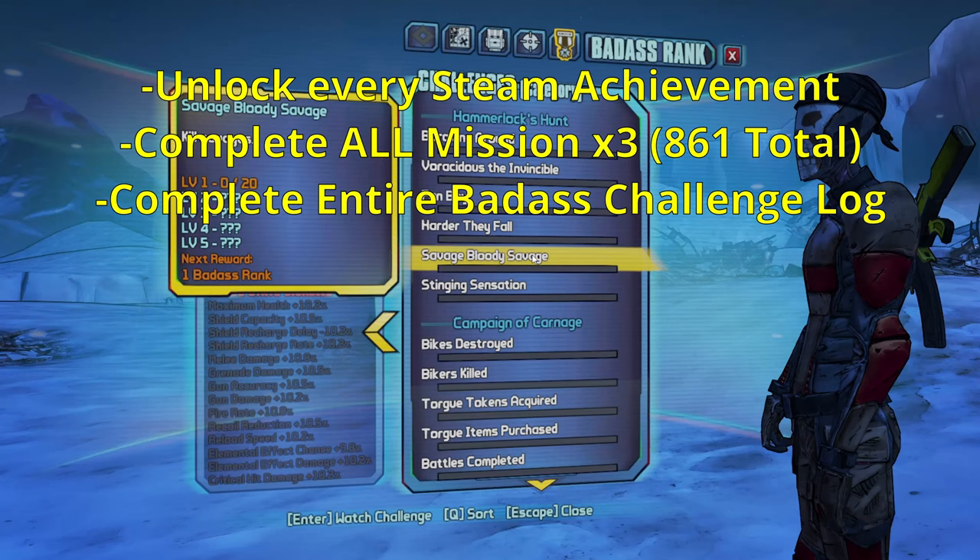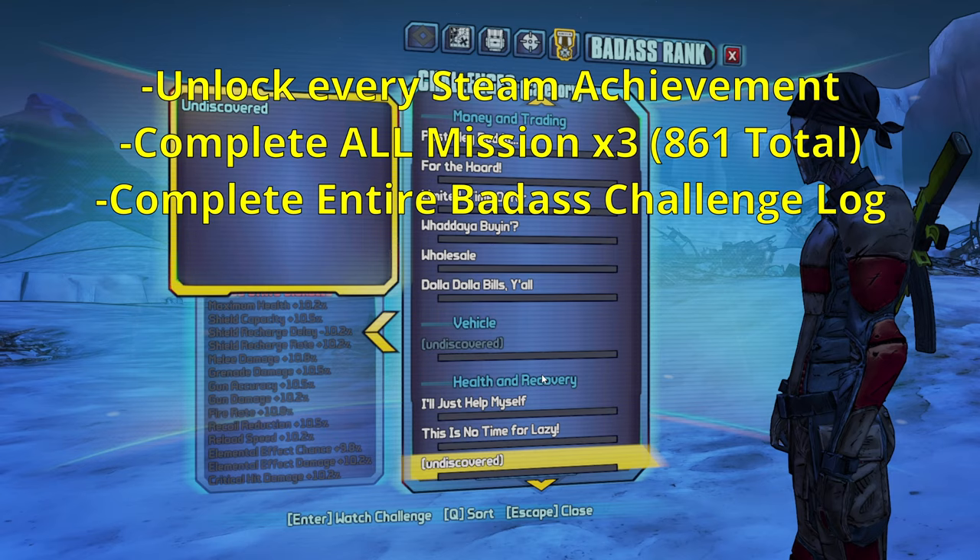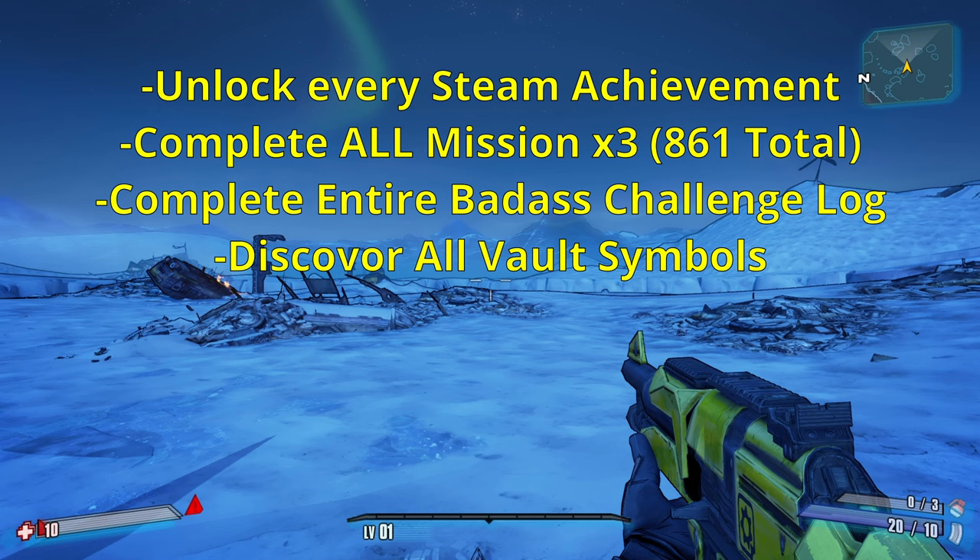Number three, complete the entire badass challenge log. Every zone in the game has its own specific challenges, which will make it even more fun. Number four, discover all vault symbols. Number five, kill every single raid boss at OP10. Number six, kill every unique enemy that can spawn. Number seven, collect every Zero cosmetic in the game.